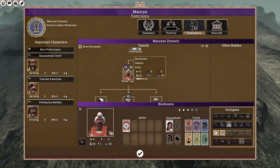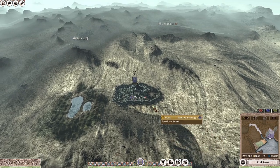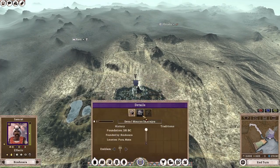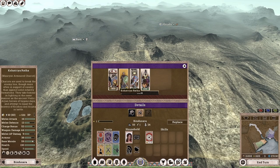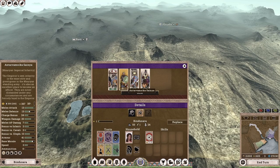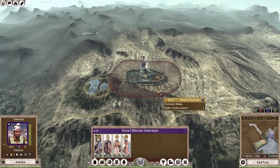Bindusara is 50 years of age. He should die fairly quickly and Ashoka should be the faction ruler for pretty much most of the campaign — he's fairly young at 22. So I'm going to replace him. I'm not going to go for the chariots, as they are fairly fragile. I'm going to go with my favourite option: the Mauryan Royal Elephants.